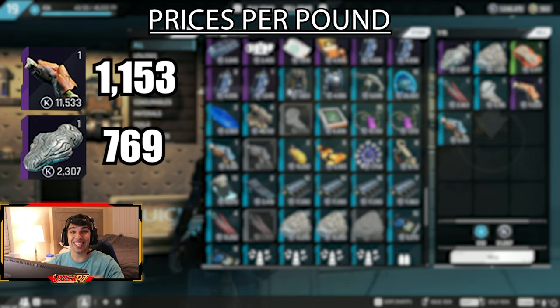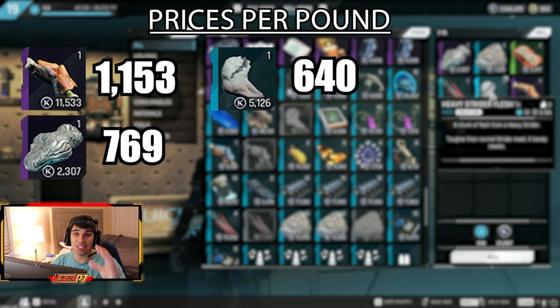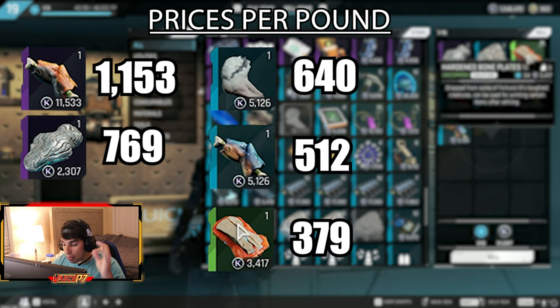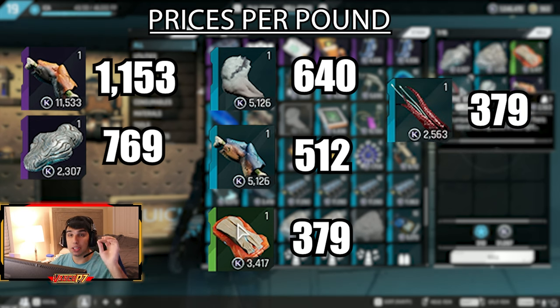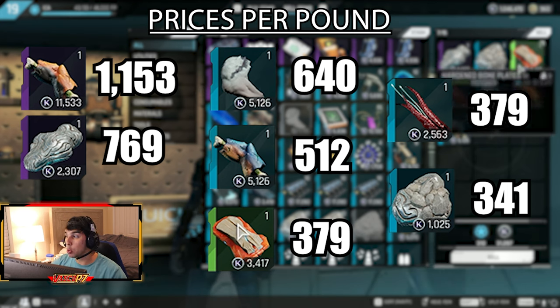Since pure Theris iron weighs three pounds, divide the total by three to get the per pound price — that helps since you have a bag weight restriction. Number three is heavy strider flesh at 640 k marks per pound. Number four is marauder flesh at 512 k marks per pound. Next is bone plates at 379 k marks per pound, then spine briar at 366 k marks per pound, and lastly Theris iron at 341 k marks per pound.